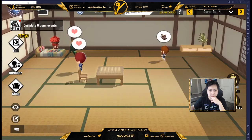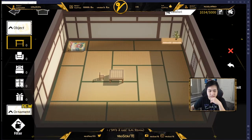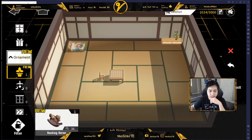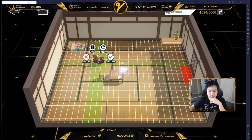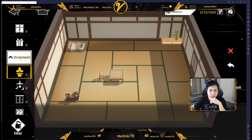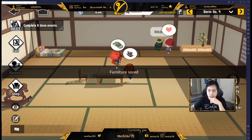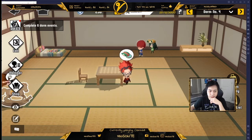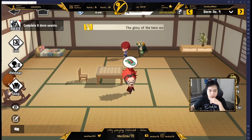I bought a horse, so I'm going to place it in the dorm. Grab it, put the horse down somewhere, rotate it, save, and quit. You can grab the character and put them right on the ornament — dorm event complete!